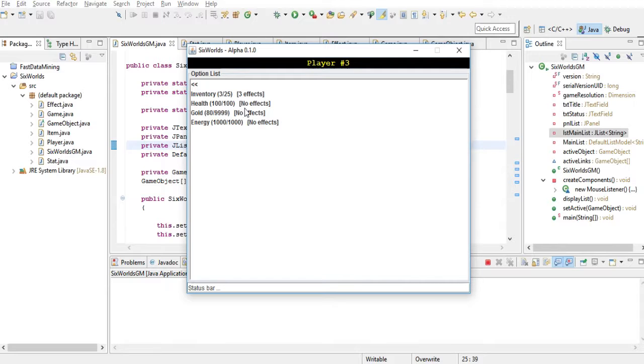It also shows here that this player has no effects, which means it would be possible to add an effect to your health stat — something that gives you a little bit of extra health every turn — or maybe I could design this as a disease and attach it to your energy stat, and it would decrease your energy over time until you find a cure.